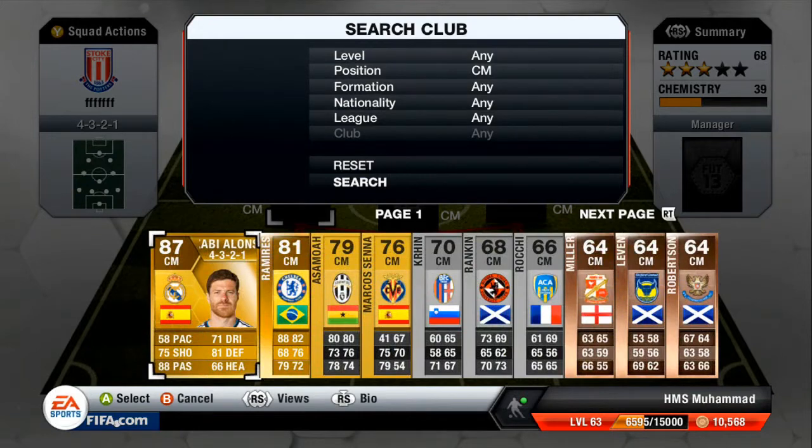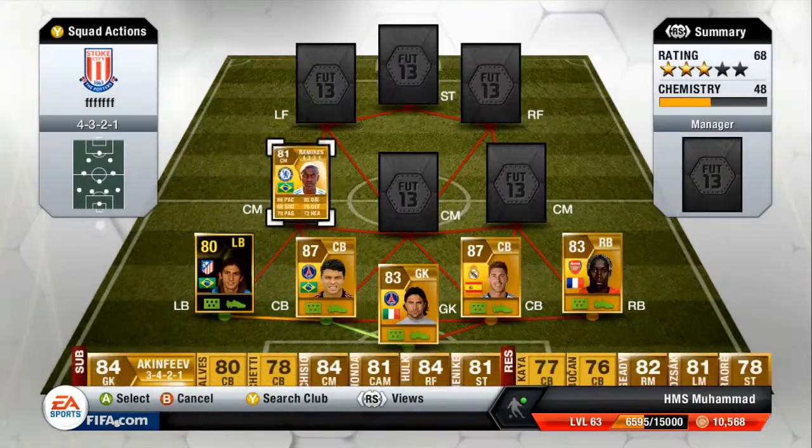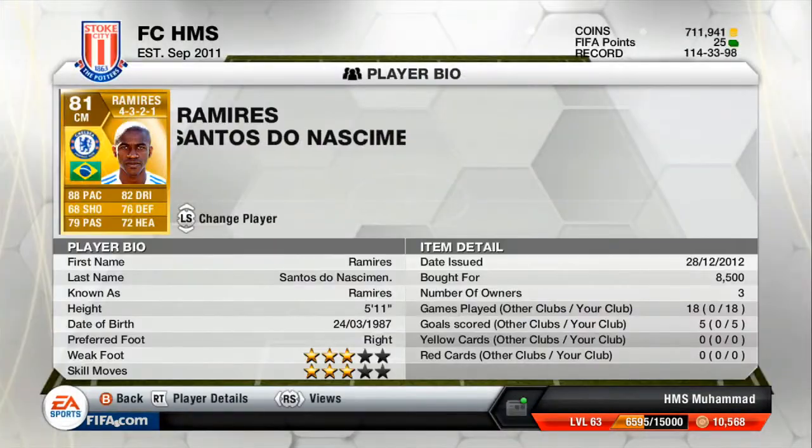Left centre mid we've got Ramirez — again that Brazilian link. He's actually incredibly good. It's not just because of his pace; he just seems to get in all the right areas at the right times. His shot despite only being 68 on his card just seems very, very good. He's probably scored the most long shots out of anyone on this team. He's definitely worth the coins if you ever want a good centre mid in the Premier League.